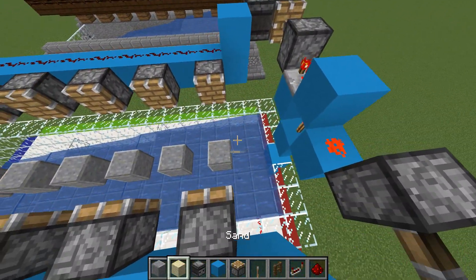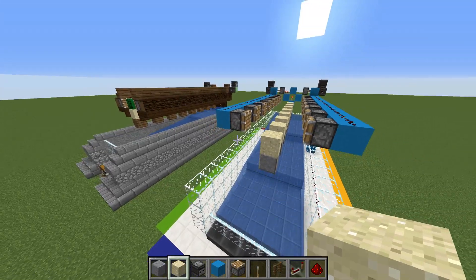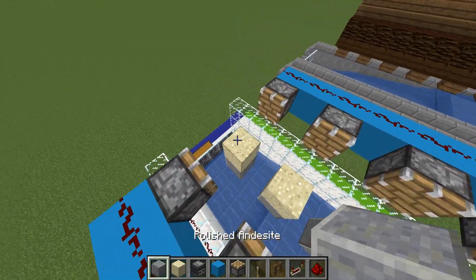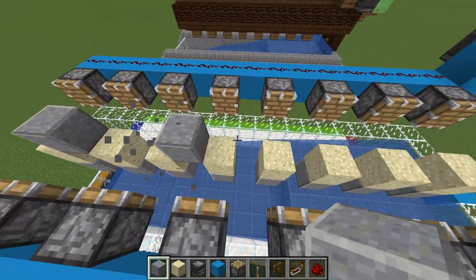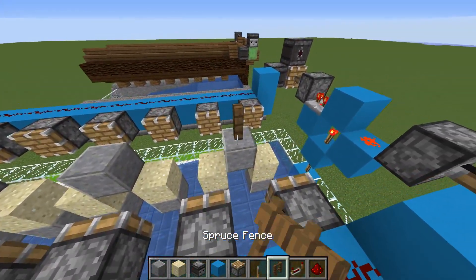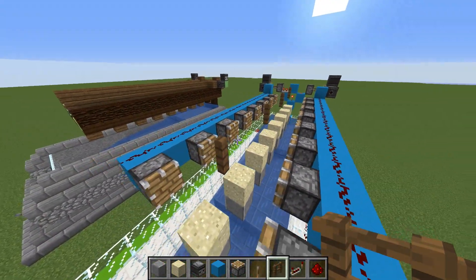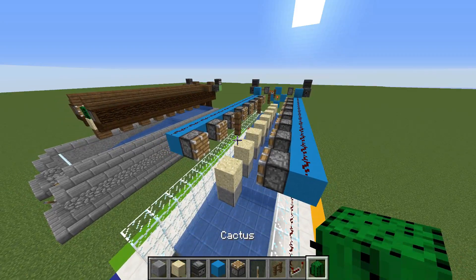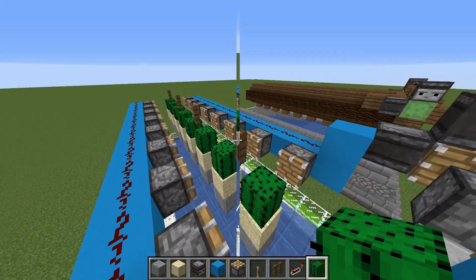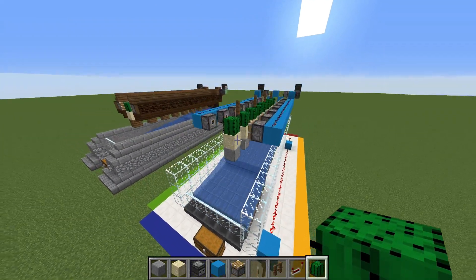Delete the blocks right in between and delete these two, then add one sand block right on top. Before adding the cactus, add your fences — place a block, leave a space, a block, leave a space, another block, for a total of four blocks — then add your fence on top and delete the block underneath. The final touch is to add your cactus right across the board on top of each piece of sand. Once you activate the lever you should get this back-and-forth pattern.